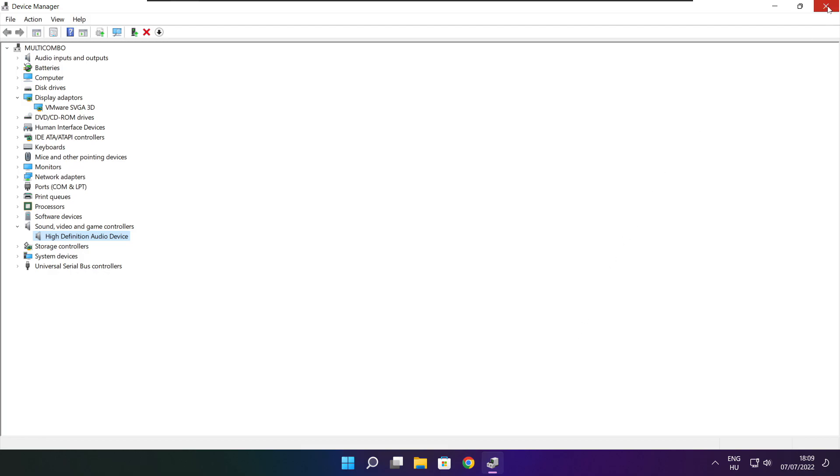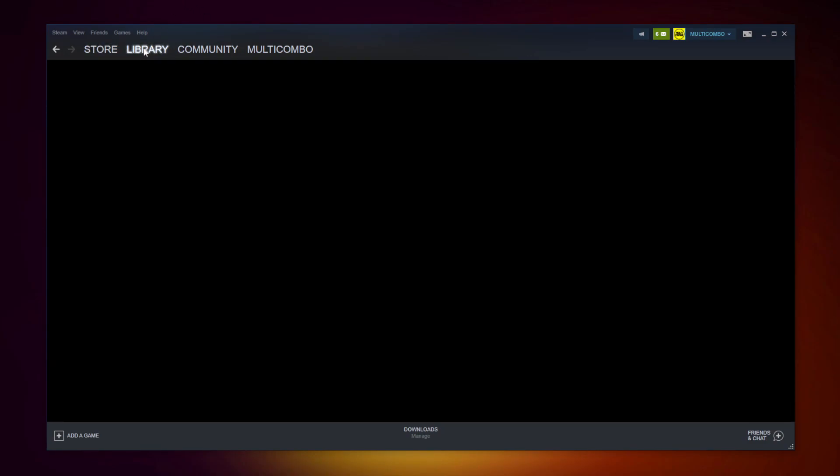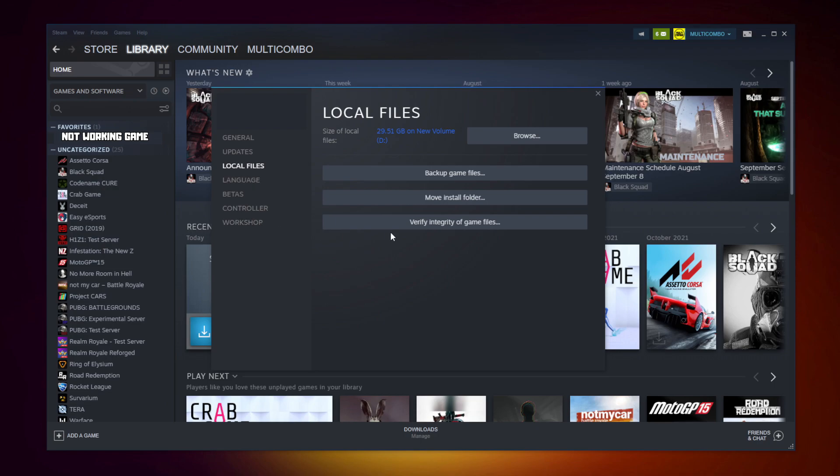Close the window. Open Steam and go to the library. Right click your not-working game and click Properties. Click Local Files.